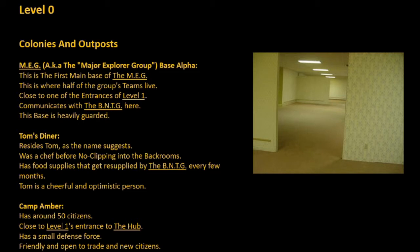This is where half of the group's teams live, close to one of the entrances of Level 1. They communicate with the BMTG, and the space is heavily guarded.